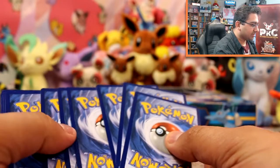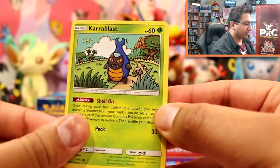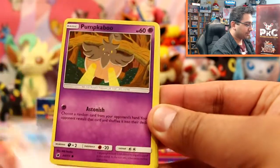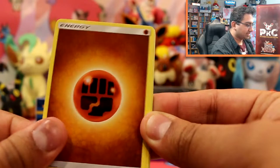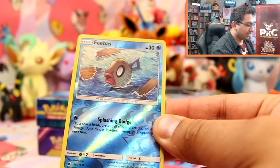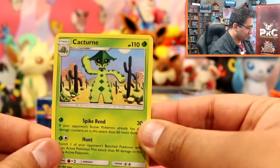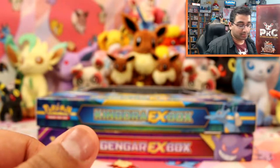Onto the last pack here, which is Crimson Invasion again. Gyarados, will you be here? We've got Karrablast, Swablu, Pumpkaboo, Exeggcute, Weedle, Fighting Energy, Minccino, Haunter, Zweilous, a Feebas Reverse, and a Cacturne Rare. But you know what, that box was a lot better than the first one. So I'm actually happy with that.